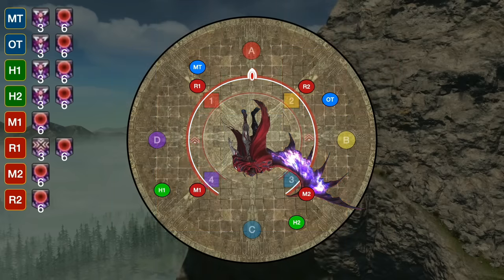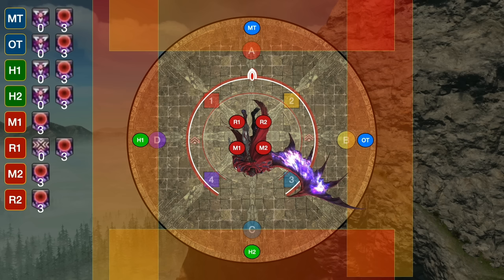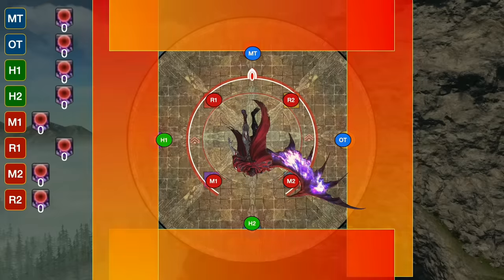All the DPS are going to head in, while tanks and healers go out at the edge, making sure they're all at different spots. Stick to your color — if you are on a purple waymark, you go to a purple waymark out. After the second hit, you're going to see the third telegraphed AoE. We need to get ready to spread, because our flares and stack have gone off. Players in the middle just wiggle a tiny bit out from where they currently are, while players on the outside take a step in to where they're not hit by the AoE. If positioned like this, you'll be perfectly spread no matter how the mechanic resolves.